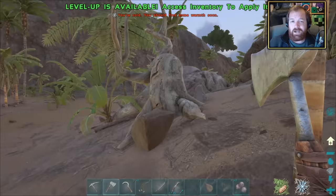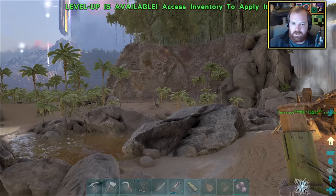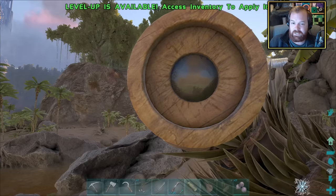Back at base, all we need to do is grab some wood - and there we have it, the Spyglass. The reason you want this is so you can scout out the levels of any distant creatures. Look at that - Dimorphodon, level 15. We wouldn't be able to see it was level 15 without the Spyglass. Pretty darn useful.